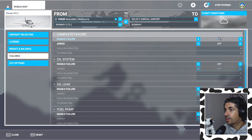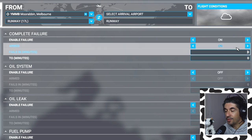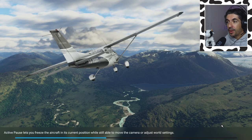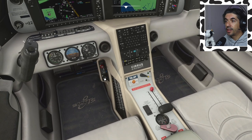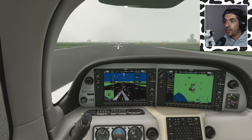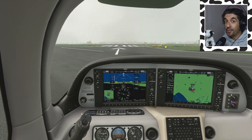We can set a complete failure, arm it, and choose when it comes. The first one I want to do is an engine failure shortly after takeoff - say between one and two minutes. I've got real-world flying conditions on as usual, and it's a horrible day, so we'll have some pretty low instrument meteorological conditions to play with. One stage of flaps in, park brake off, full power, rolling down the runway.